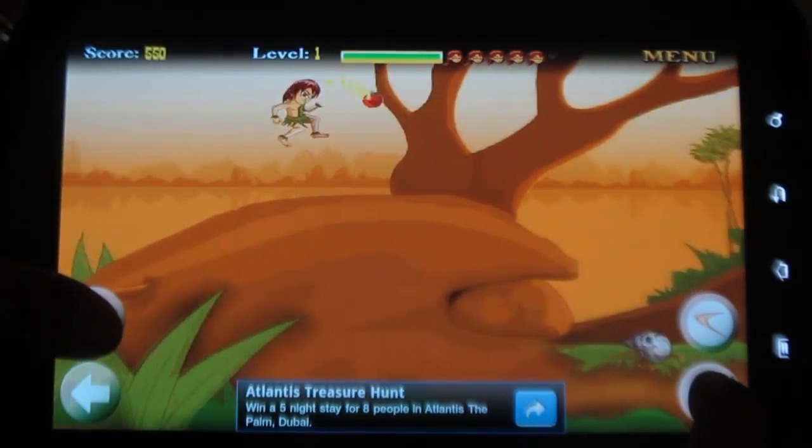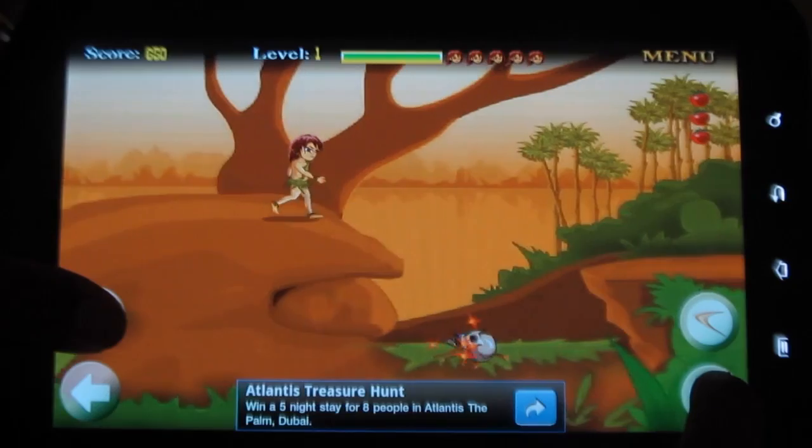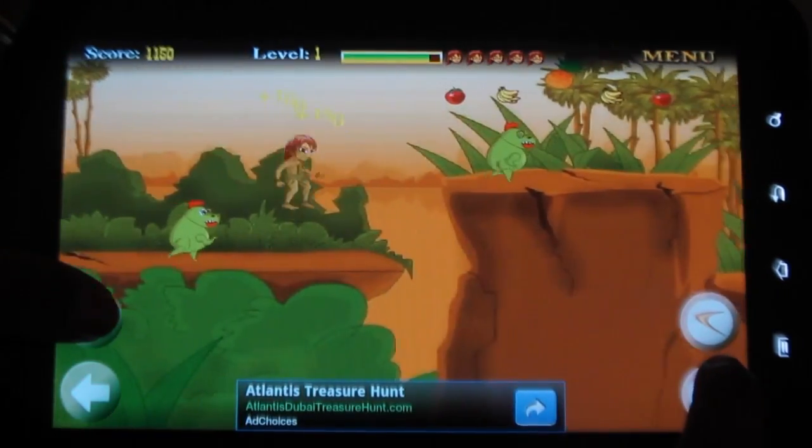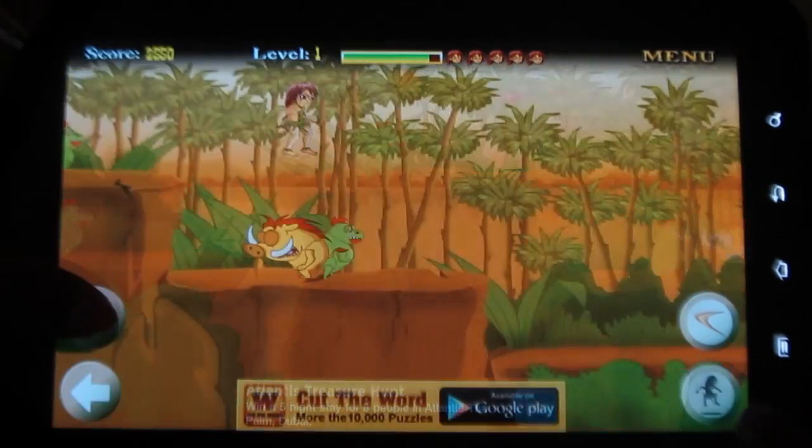You also have the boomerang which Tarzan generally uses. You have to collect the goodies in order to gain points. You have to press these buttons to move. You can also buy goodies from the Play Store. This is addictive.